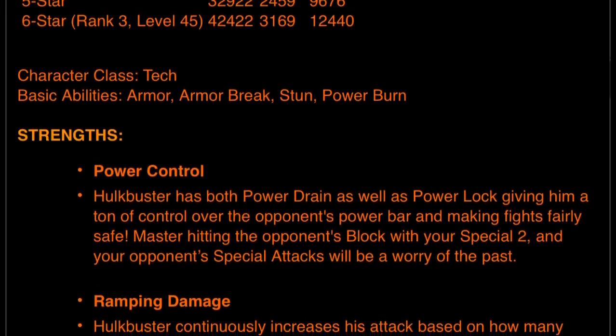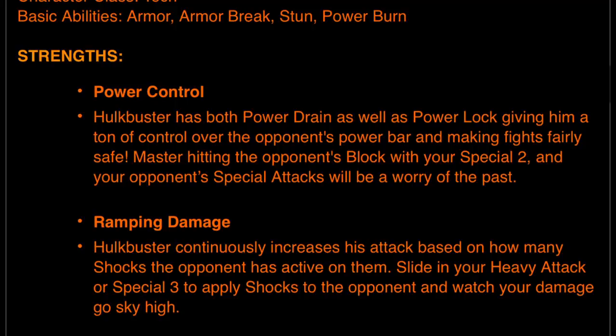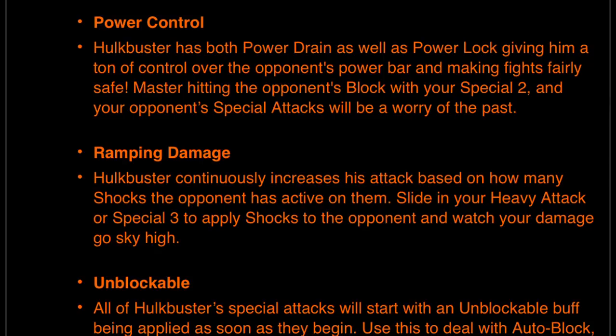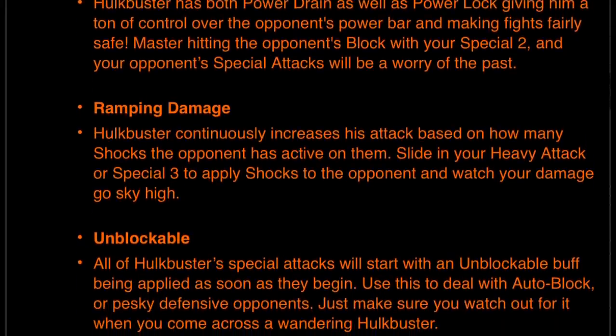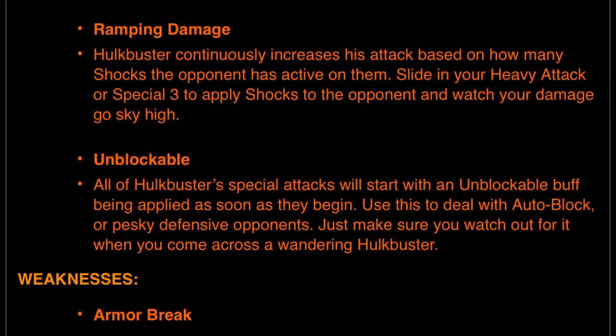Strengths — power control: Hulkbuster has both power drain as well as power lock, giving him a ton of control over the opponent's power bar and making fights fairly safe. Master hitting the opponent's block with your special 2 and your opponent's special attacks will be a worry of the past. Ramping damage: Hulkbuster continuously increases his attack based on how many shocks the opponent has active. Use your heavy or special 3 to apply shocks and watch your damage go sky high. All of Hulkbuster's special attacks start with an unblockable buff — use this to deal with autoblock or pesky defensive opponents.